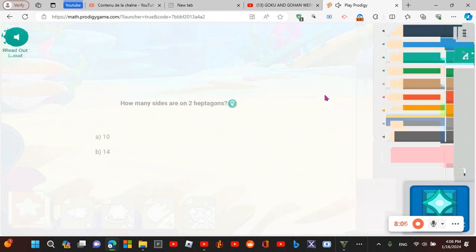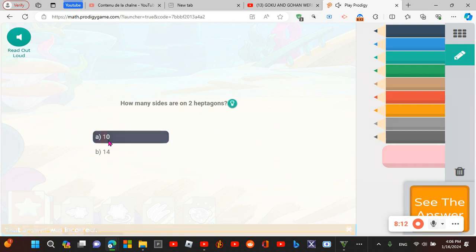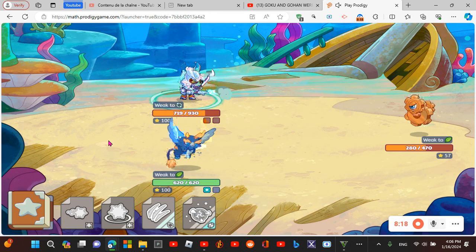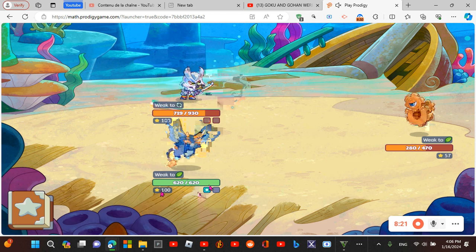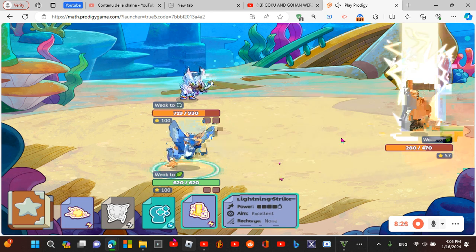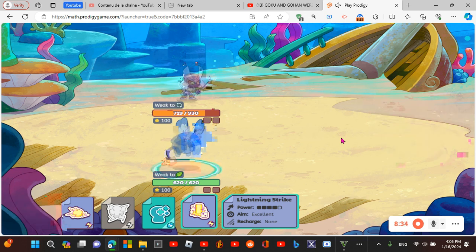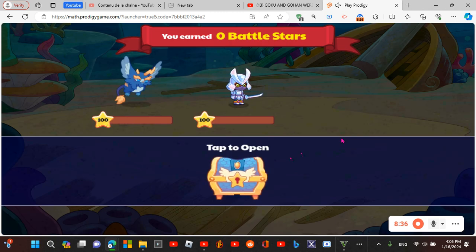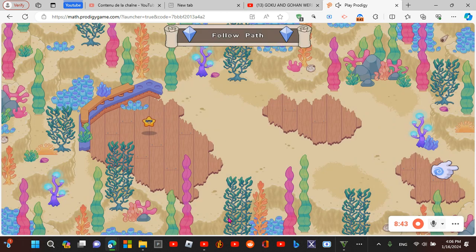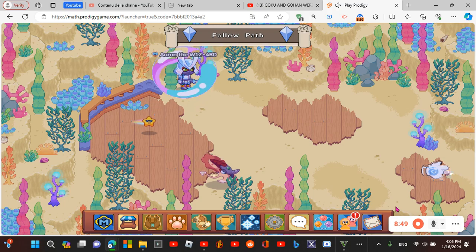I'm gonna go ahead — I don't know how much a heptagon is but I think it's 14, so I'm gonna go ahead and get it. Now over here I'm gonna use Lightning Strike — hopefully it does enough damage, it needs 600 damage to take out our enemy. And that was all for this video! Don't forget to comment on which 'how to get' video I should do next. That's all — thank you!